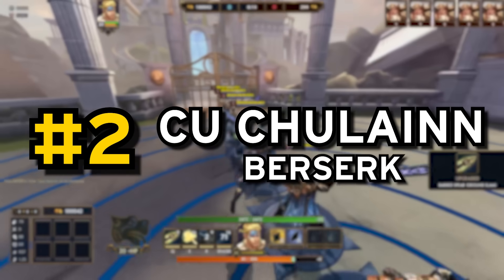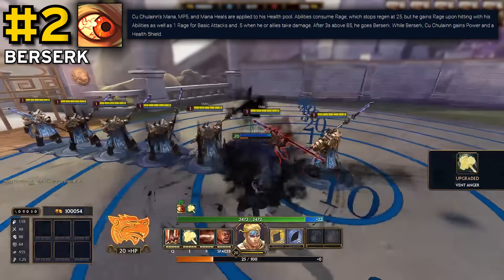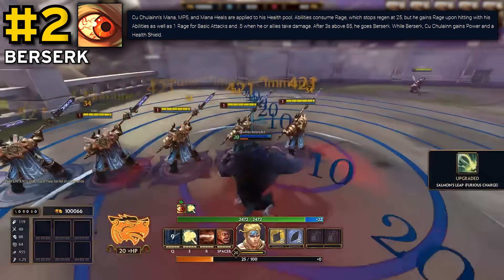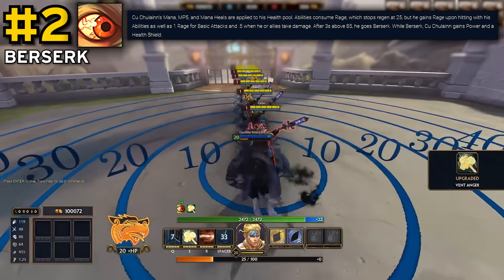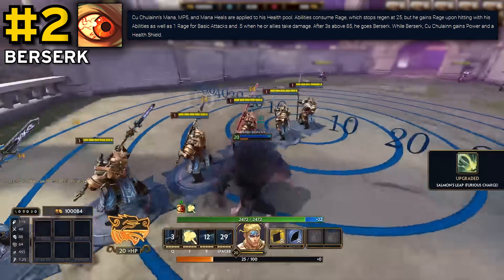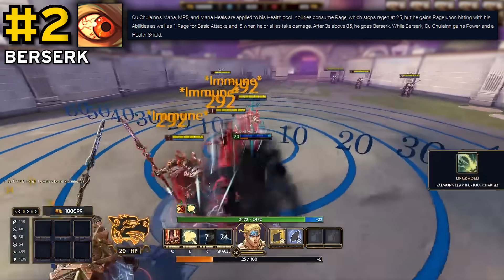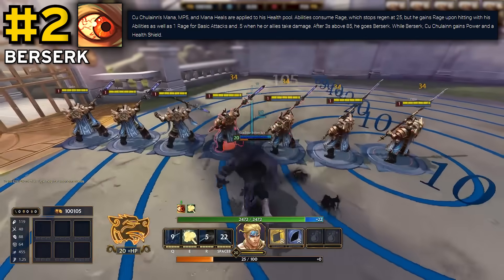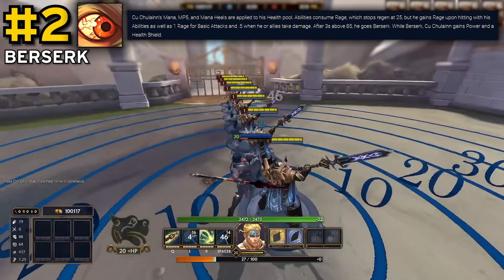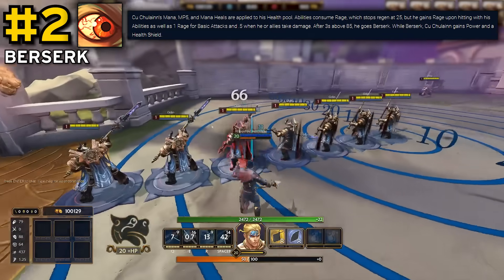And at number 2, we have a similar case with Kekulon's passive, Berserk. This one doesn't really need explaining — his entire stance change and rage mechanics come from this passive, and he wouldn't be able to do all that stuff without it. Given it's half the reason Kekulon even works, it had to make the list. You could argue I shouldn't include passives that give new abilities or radically change other abilities, but that would exclude quite a lot of passives in the game, as many of them interact in some way with your active abilities.